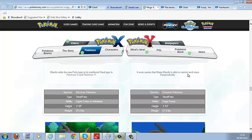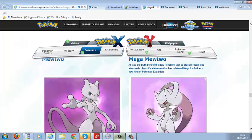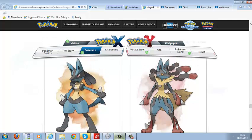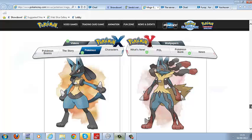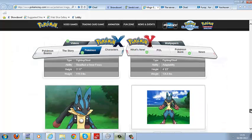Mega Mawile can even control each maw independently — I love its design so much. Then there's Mega Mewtwo, which I covered in a previous video — the truth is that it's a Mewtwo that achieved Mega Evolution. It has Insomnia and is still Psychic type, not Fairy. Also, Mega Lucario looks pretty cool — it becomes larger with more hair and a cooler design. Its ability is Adaptability, which I'll look up later.